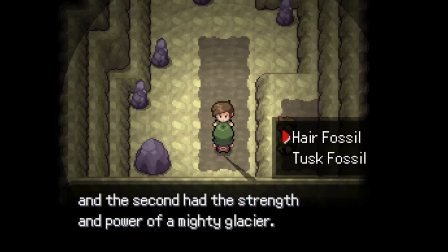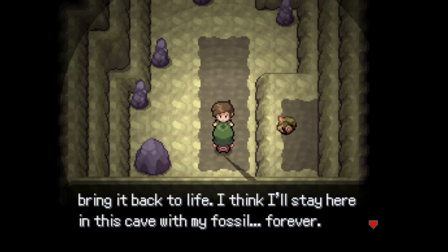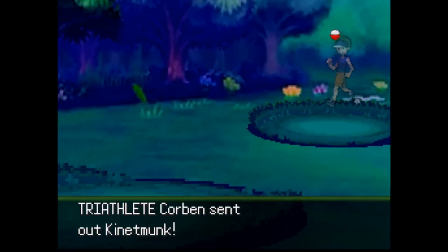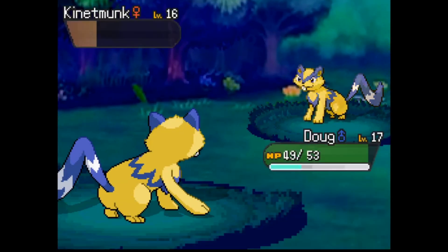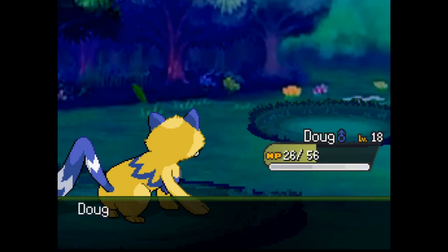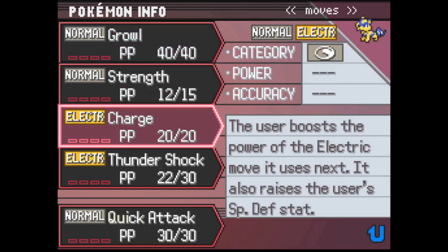We are given the choice between the hair and the tusk fossil, resulting in a sloth or a mammoth respectively. This trainer is kind enough to provide us with a reminder of where the fossil revivification lab is. I'm not a huge fan of this hint because the Pokémon lab north of Rockfell is where the Pokémon translator was obtained. Doug gets up to level 18, which is when he could learn Quick Attack if you want a priority move on him.